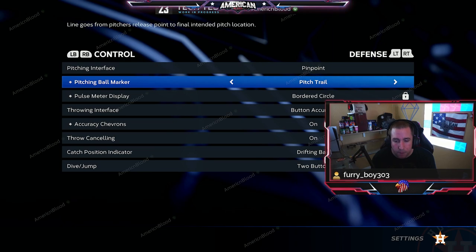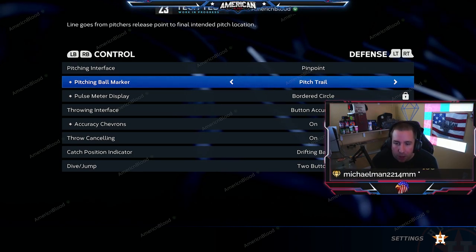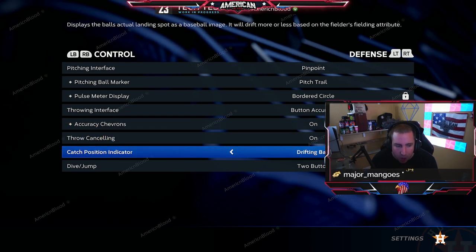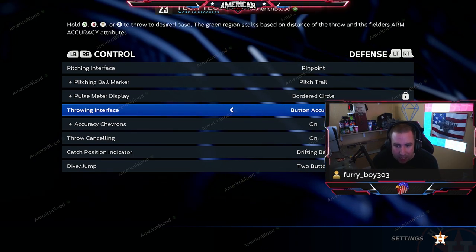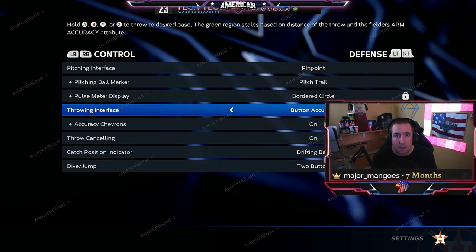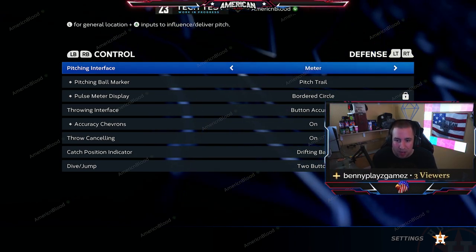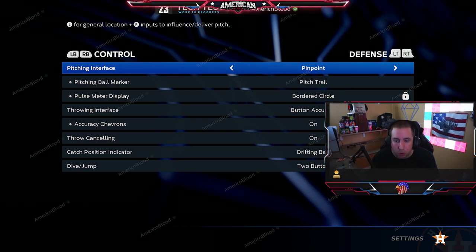For pitching interface, use Pinpoint. Ball marker: I'd put this on Pitch Trail — that's one of the better options. You can also try Chevron, which gives you the break of the ball, so if you're not used to reading break that can help. For throw accuracy, use Button Accuracy — it puts you in control of whether you make accurate throws rather than leaving it to the game's randomness. Pinpoint is the best pitching method; Meter works too but is harder to master. Pinpoint is easy to learn and the most accurate once you get good with it.